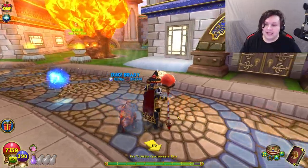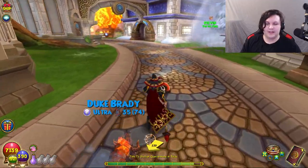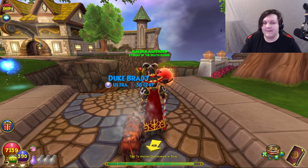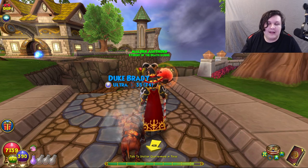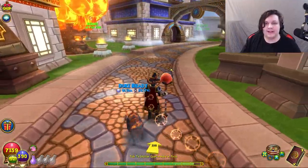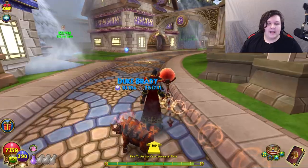Starting off we have the Ravenwood section. The first thing I'd recommend spending training points on is the Death spells. At level 26 you can get Faint, which is going to be your best friend — one of the best spells in the game. It's worth training all the way up to Faint. You'll go to Maloran Ashthorn, then to Dorgan once you unlock the Death school.